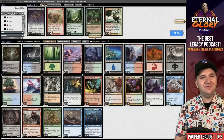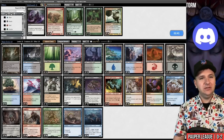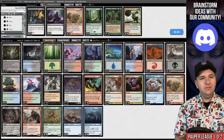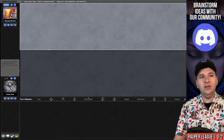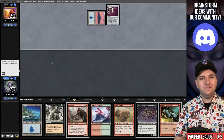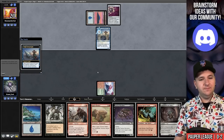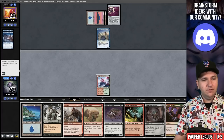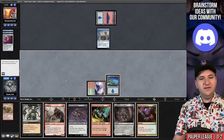Let's bring in Faerie Macabres — we don't need the Arms of Hadar. I think I want to board out Suffocating Fumes for Ingot Chewers. I don't know if they even have Nile Spellbombs, but it's best to have an answer, and Suffocating Fumes is pretty much only relevant in combat trick situations. This hand's pretty good. And there's the Spellbomb. Play our Ridgeline and pass. Two mana for an Archaeologist — they can return a Brainstorm. We draw Violent Outburst. Play our Island and evoke the Ingot Chewer — goodbye Spellbomb. Pass.